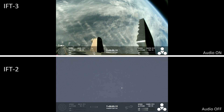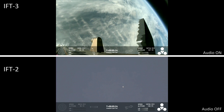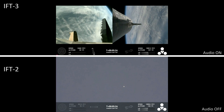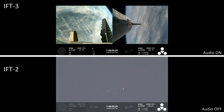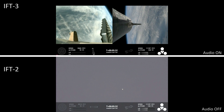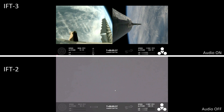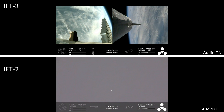Starship's second stage is still firing its engines and following the planned flight path. The ship objectives we're looking for include hot staging — cruised right through that — controlled ascent, as well as orbital insertion. The bottom right hand corner of the screen shows the ship engine graphics, so be sure to keep an eye on those.